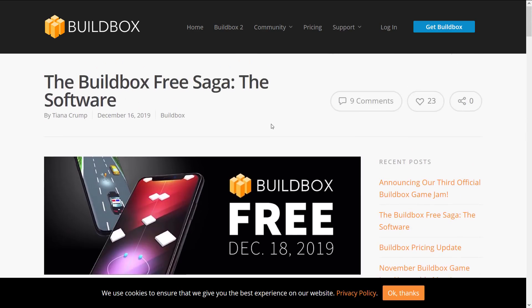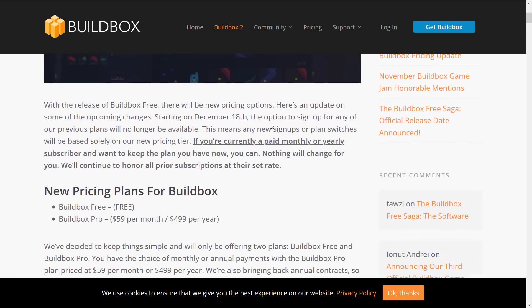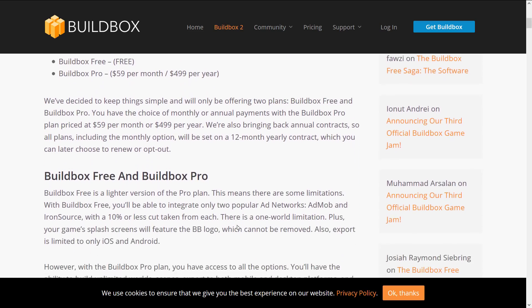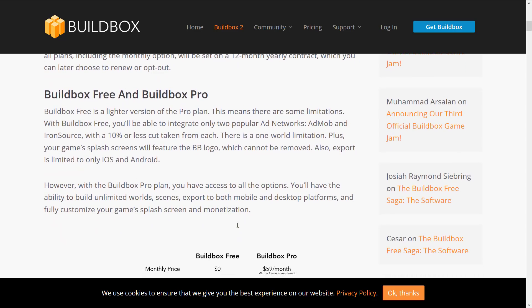Now, one thing you're probably asking yourself is: what is BuildBox free? What are the limitations? With this next version they've changed the licensing structure. There are two tiers: BuildBox Free, which is actually free, and BuildBox Pro at $60 a month or $500 a year — that is how they make their money. There will also be an asset store. All plans, including the monthly option, will be set on a 12-month yearly contract which you can choose to renew or opt out of. BuildBox Free is a lighter version of the Pro plan, meaning there are some limitations. With BuildBox Free, you can integrate only 2 ad networks — AdMob and IronSource — and they'll take a 10% cut of what you make from ad sources.